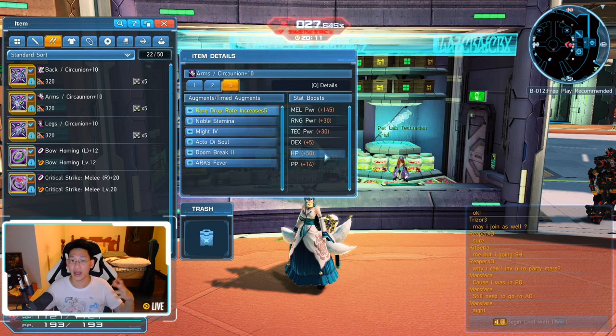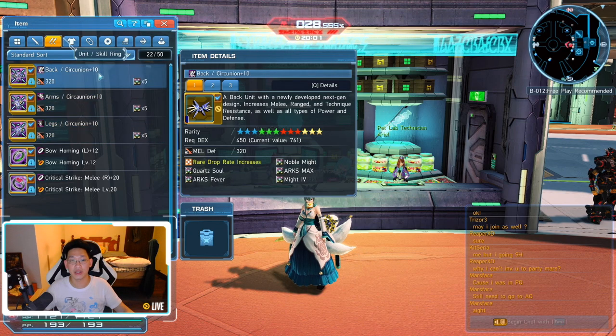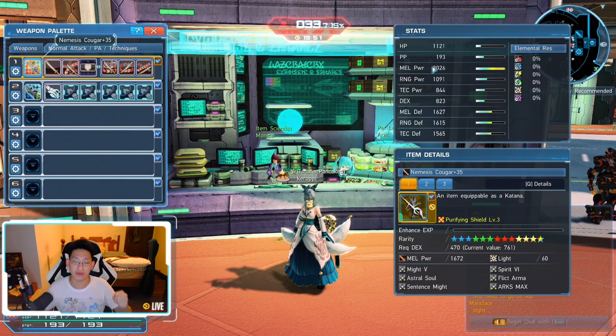So you can see I got 50 HP, plus 14 PP, and my stats are relatively good right here. What I can do is work on the rest of the pieces and do that for every piece, and thus I will have a lot of HP. However, I will be sacrificing a little bit of my melee power, but for more PP and more HP, which in my books is perfectly fine.